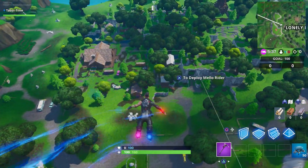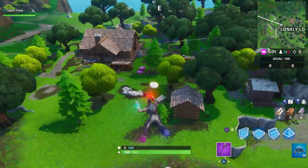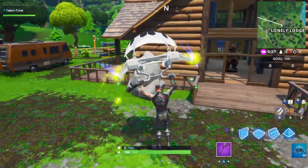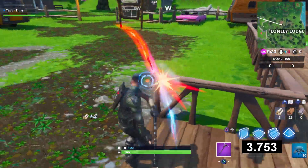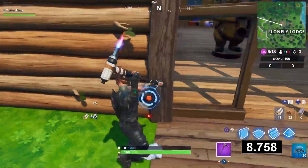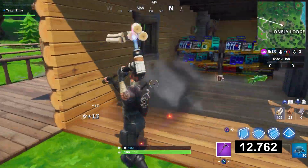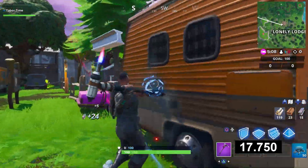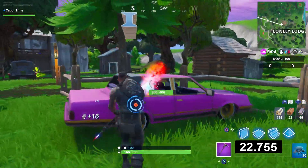The first location I wanted to show you is Lonely Lodge. The timer comes on as soon as your feet touch the ground — it's invisible — so we've got 60 seconds to collect 100 rock, 100 wood, and 100 steel. Find anything wooden to destroy first; that shouldn't be too difficult. I already got 100 wood, then came up to these big RVs or cars — one hit gave me 50 steel right away.